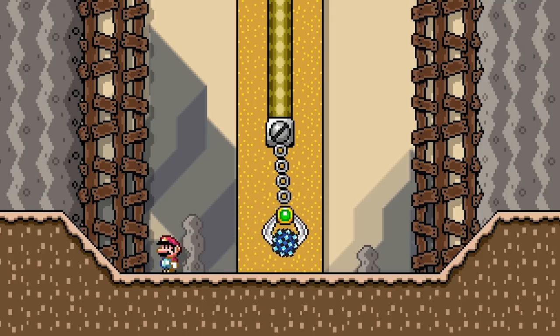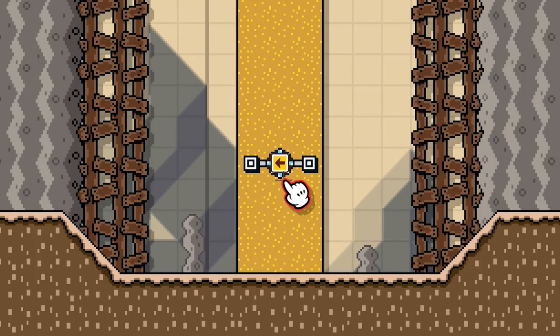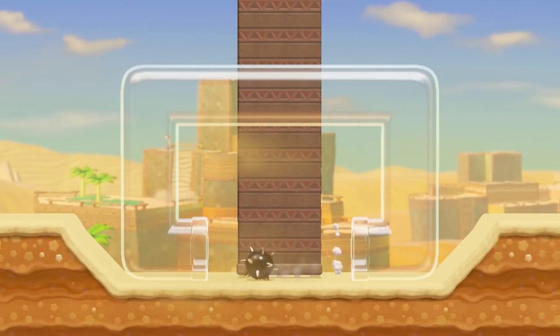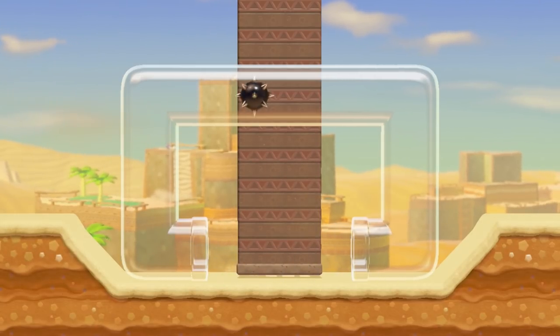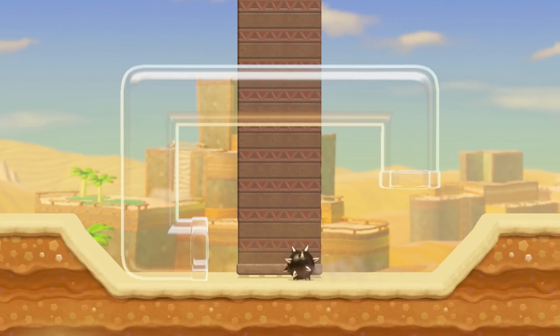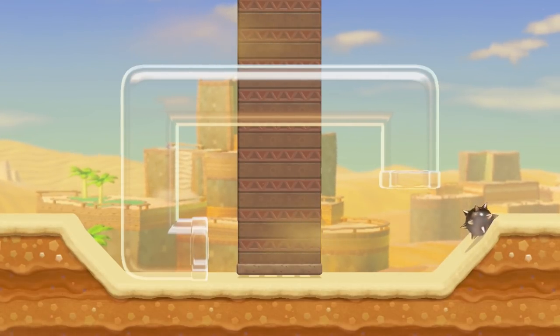When released from a swinging claw, a Spike Ball will begin rolling in the direction it was originally rolling when grabbed. A Spike Ball can be placed on a track — while on a track it is not considered rolling, however if it is knocked off the track, it will begin rolling as normal. A Spike Ball is able to enter a horizontally facing clear pipe, and when exiting one it will roll in the direction the clear pipe is facing. When exiting a vertically facing clear pipe, the direction it rolls depends on which direction it was traveling through the most recent section of horizontal clear pipe.